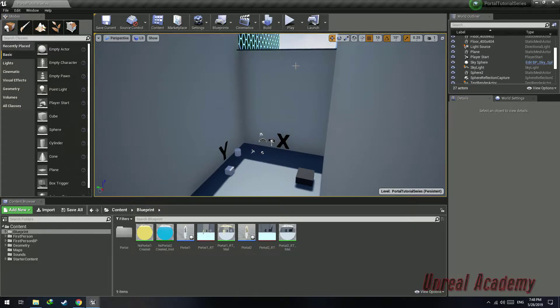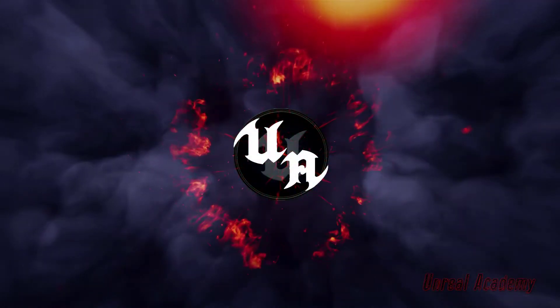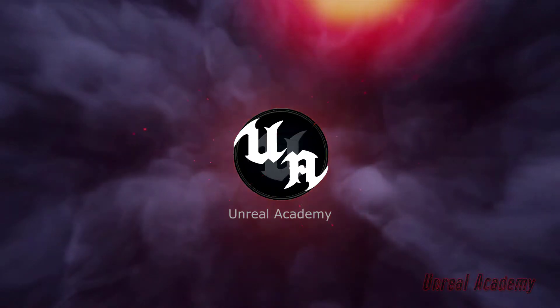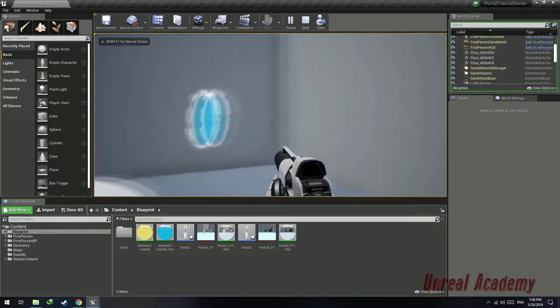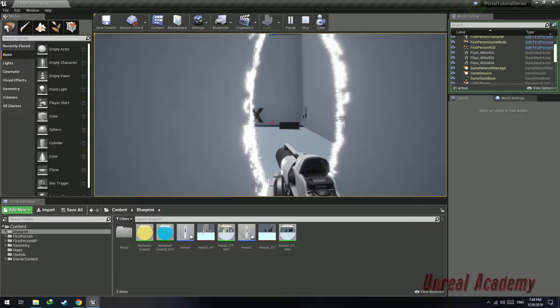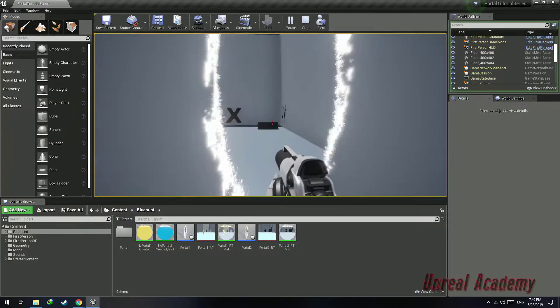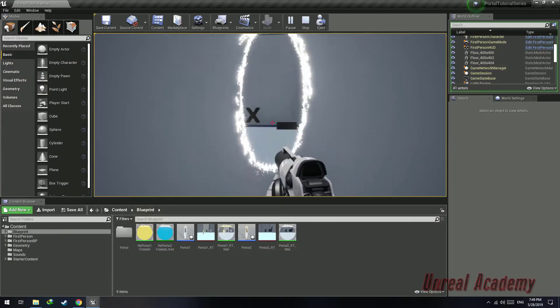In today's video, I will be telling you how to set the rotation so that the player, when teleported, faces forward. For example, right now when I create a portal and teleport, instead of looking at the negative x-axis, the player continues to look at the negative y-axis. In today's video, I'll tell you how to fix that.